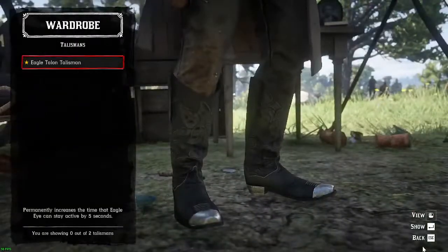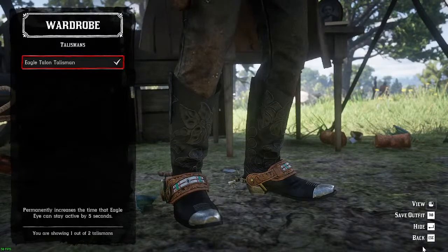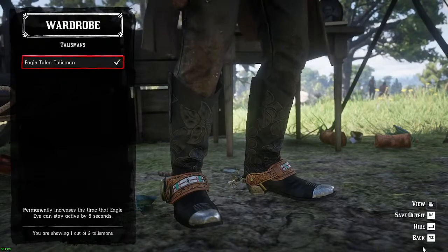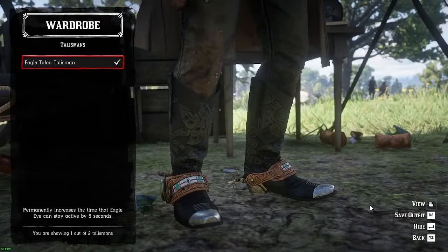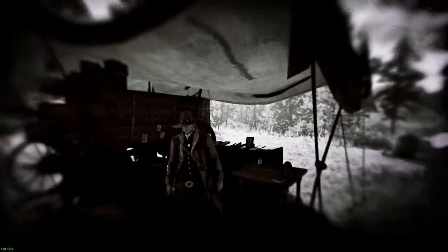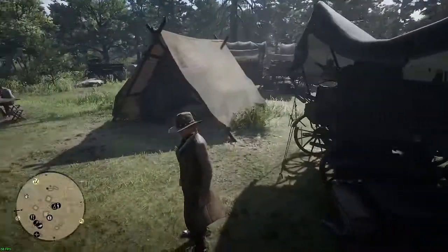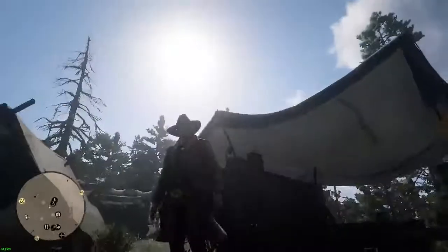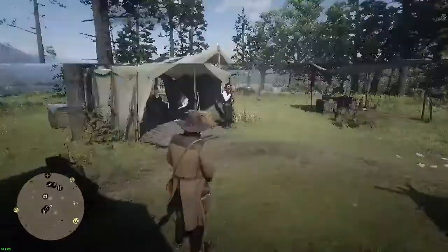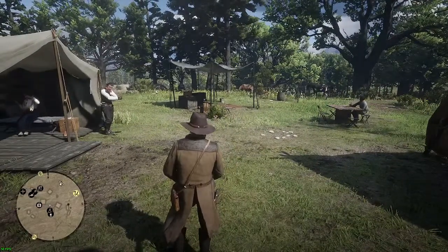I should take a look at talismans. I should put that one on — this came included in the premium edition, and it gives me an extra five seconds of eagle eye, which is pretty cool. We'll leave that on and make it visible. That'll probably be it for this playthrough. Drop some comments down below and I'll continue the playthrough. I won't be streaming everything, but I'll stream once in a while. Thanks everyone, have an excellent evening, morning, or afternoon.